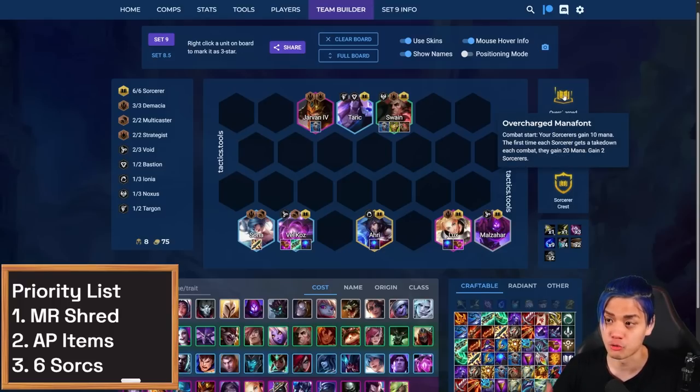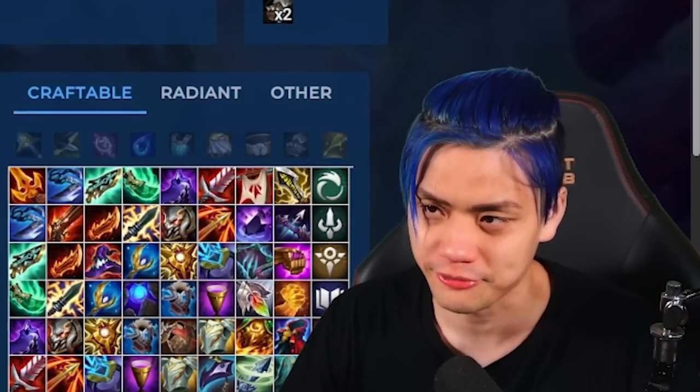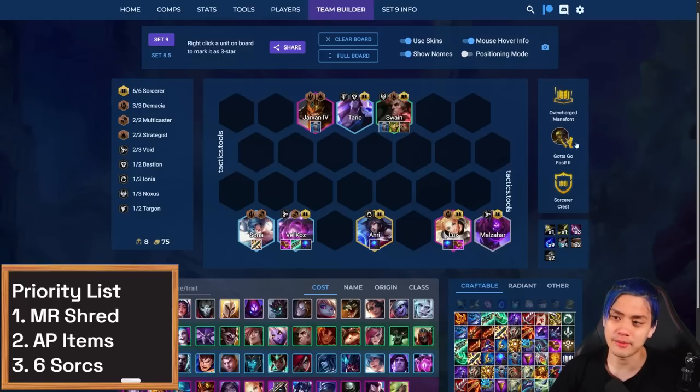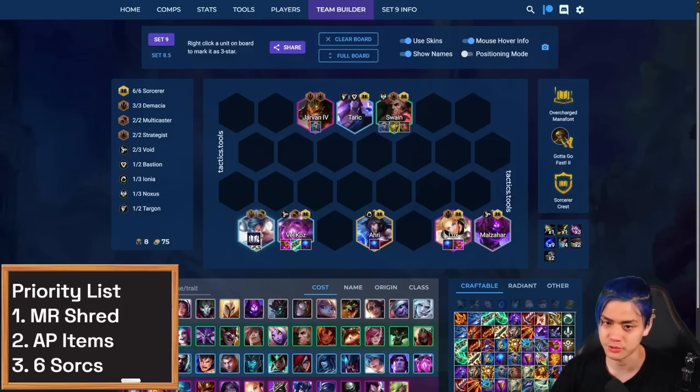That's why things like Overcharge Mana Font are really good — they just give you a lot of mana every time you get a takedown. I want to give a special shout-out to Lee Sin's augment Gotta Go Fast, which just generates more raw mana. So if I'd recommend a Legend, I'd try to go for Lee Sin so you can play Gotta Go Fast and generate more mana. Or maybe pick something that gives you a lot more items to select tiers like Bard or Ezreal so you get more components. If you have a Sorcerer's Crest, for example, you can just hit this all on seven.